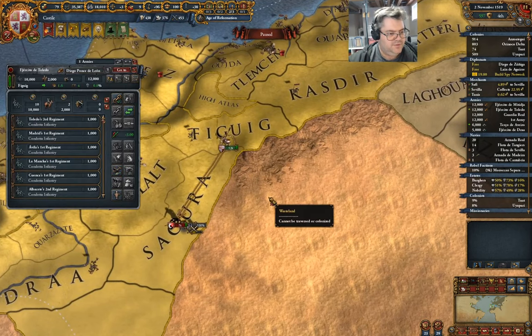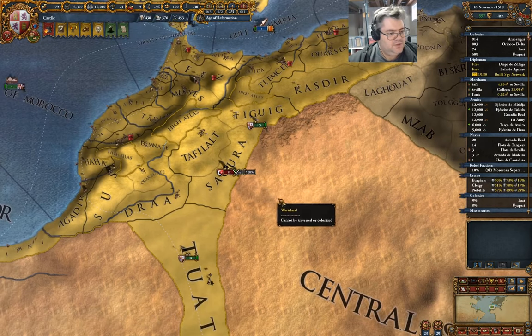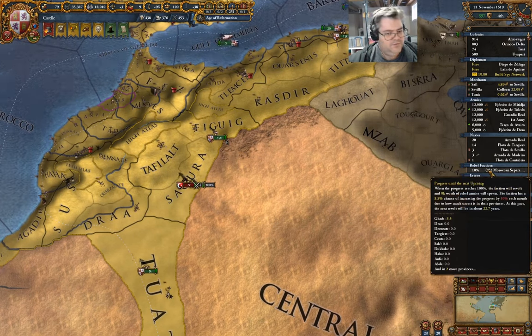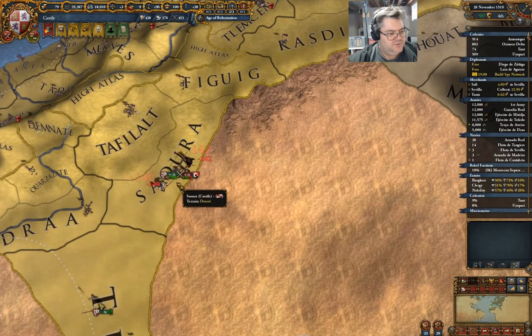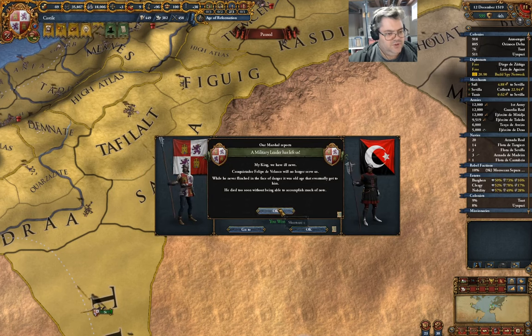We've got that which I can now finish dealing with. Moroccan separatists — but only 10%, so this will get sorted and we won't have to worry about it. A military leader has left us — a conquistador.